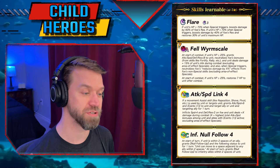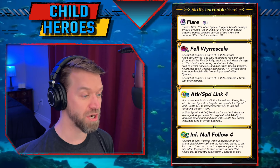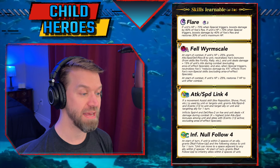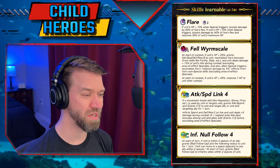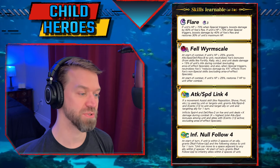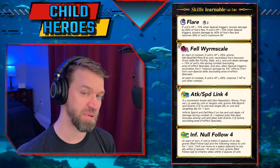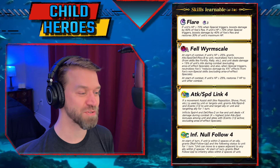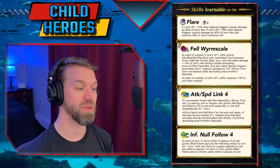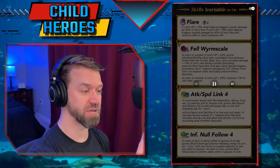I also have to mention — Ilya would just kill me if I didn't — Attack Speed Link 4 is really interesting. If a movement assist skill is used by unit or targets unit, grants Attack/Speed plus six and Canto 1 to unit and target ally for one turn. It also inflicts Speed minus four and Defense/Res minus two on foe, and unit deals plus X damage during combat, where X equals the highest total Attack plus Speed bonuses among unit and allies with Canto 1 active. The thing this really does — what Ilya wanted to point out — is that it buffs Pivot and makes it a much better skill. This is really setting you up for a lot of fun things and debuffing the opponent. This is an excellent support, but we need to get to the duo skill.